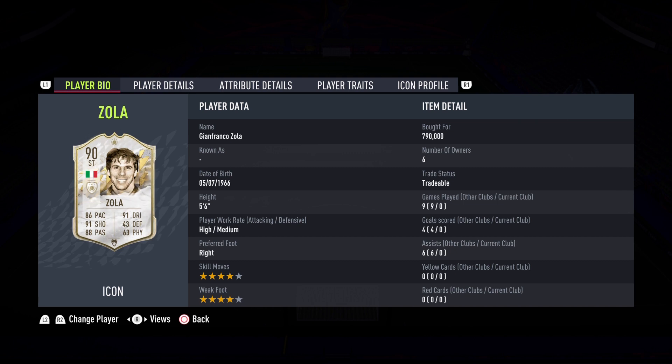Gianfranco Zola, Prime Icon, 90 rated. The only thing and big difference that you see on the card as opposed to his baby and mid is the minus four pace upgrade from his baby card guys. He does lose a little in agility and balance but he does get a big boost in shooting and passing.